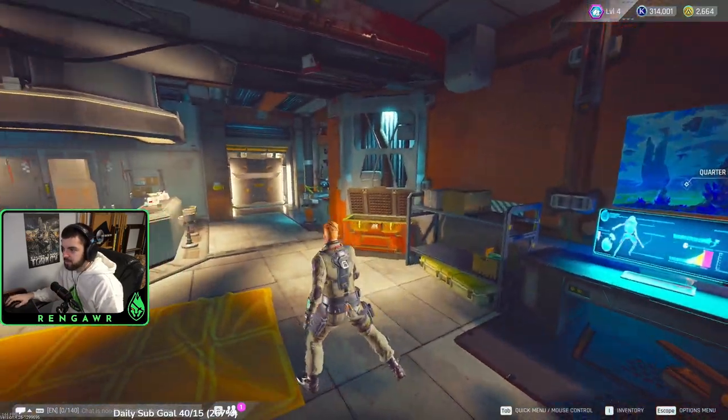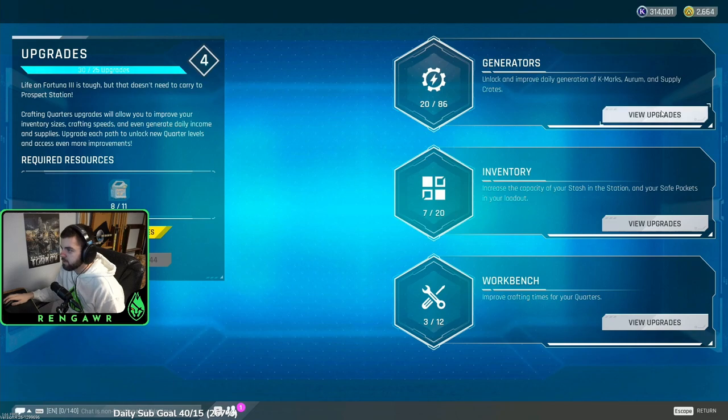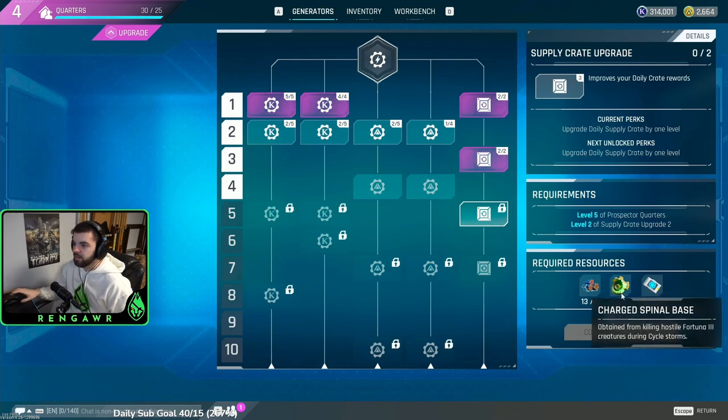Another thing worth mentioning: when you go to your quarters and press F on generators, then the daily supply crate, upgrading it to level five actually requires charged spinal bases. So on top of using them for contracts, you can also use them for the quarters upgrade to get a better daily rewards crate, which means better loadouts later on. So if you ever find yourself in a storm, it's definitely worth picking up a couple of these.